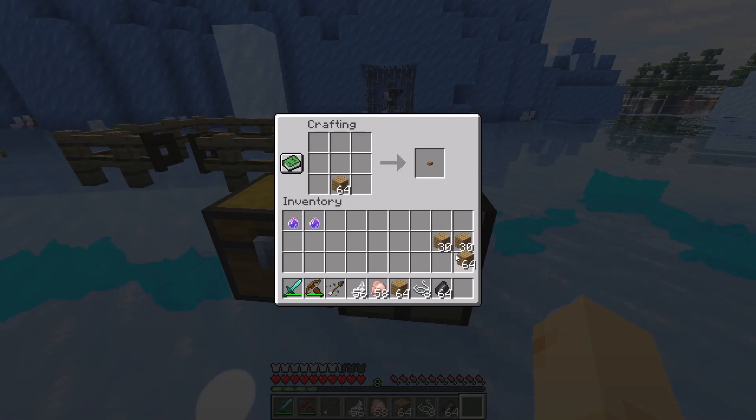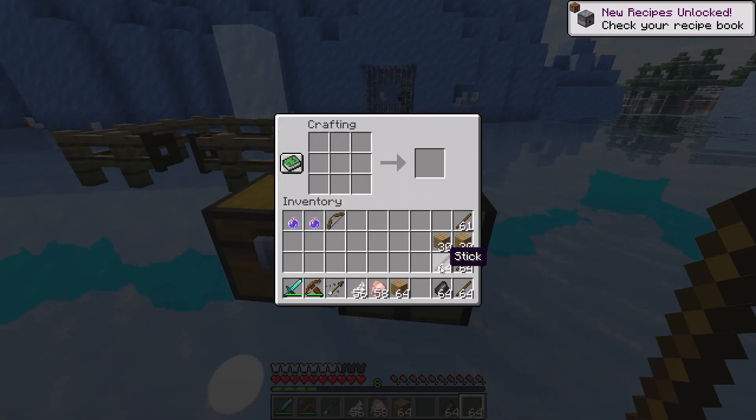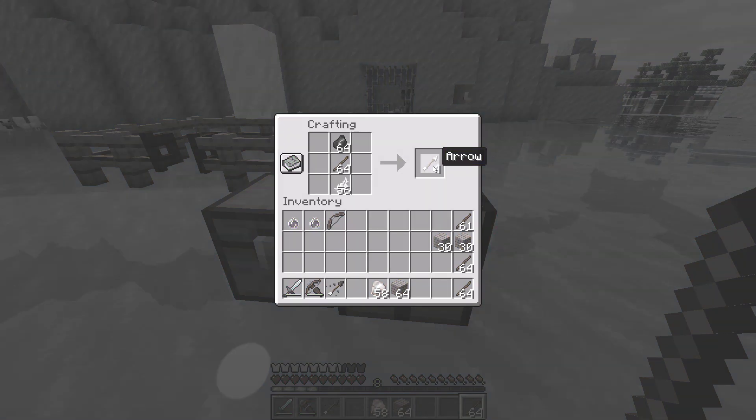This is the recipe for the bow, just in case somebody needs to know how to craft it. I told you you can use the arrows either with a crossbow or a bow. And now this is the recipe for normal arrows in Minecraft, which just does damage and nothing else.